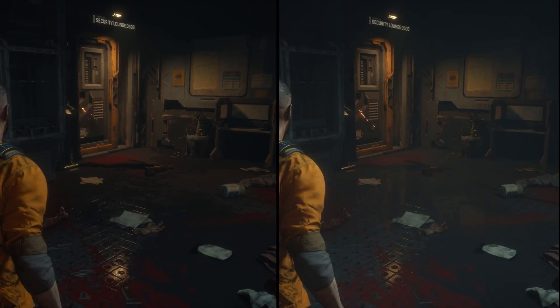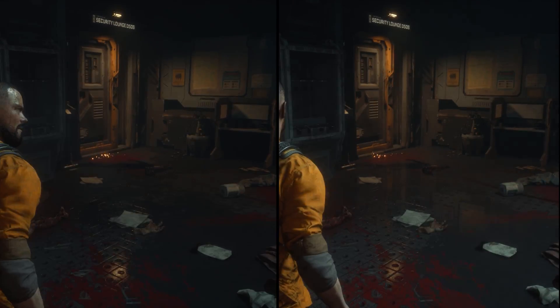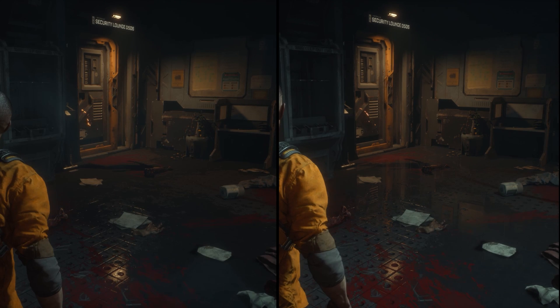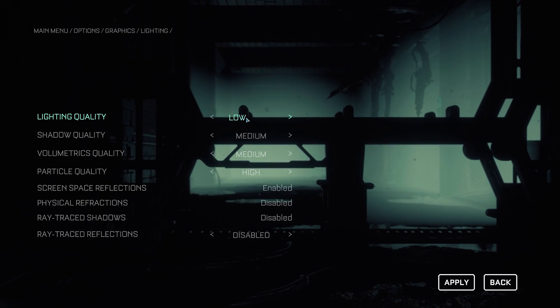Because tweaking settings in real time in this game is impossible, I won't cover all options as I usually do. I'll only focus on graphical settings that drastically impact the visuals and/or performance. Kicking off with lighting quality, which is one of the most demanding settings in the game.